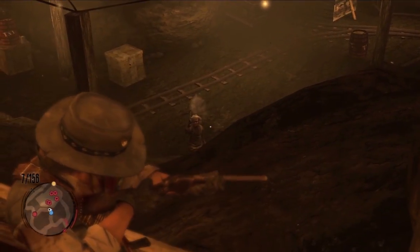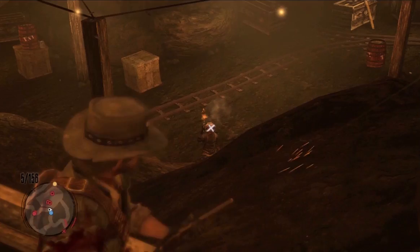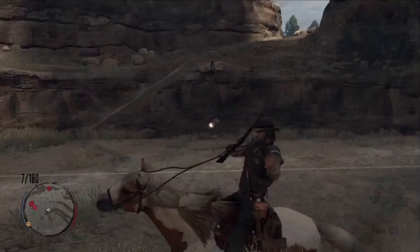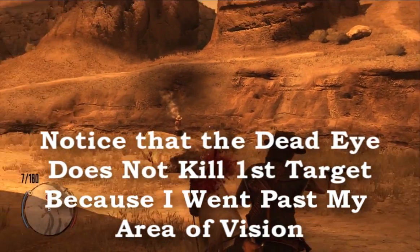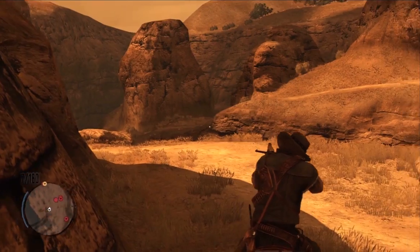Be aware, though, that you can't mark enemies in front of you and then turn around behind you and mark more enemies. They all have to be pretty close to the general direction you're looking — you can't shoot in the front and in the back. So it is limited as far as that goes.